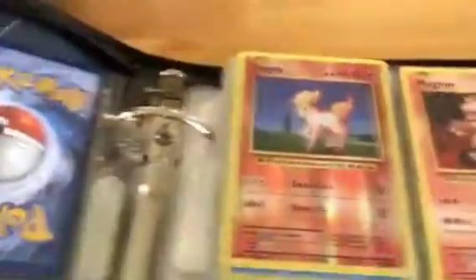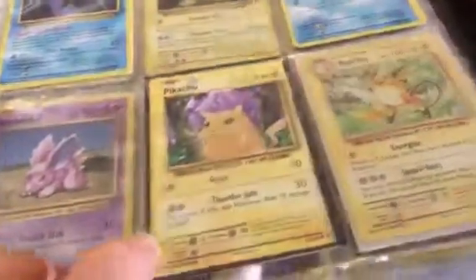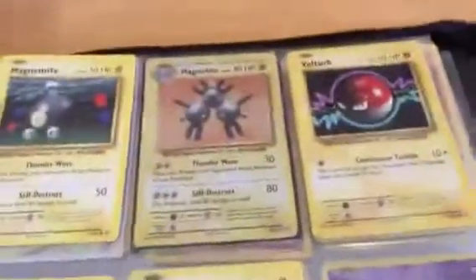Here's a Caterpie Reverse, Metapod, Weedle, Kakuna Reverse, Beedrill, Tangela, Charmander, Charmeleon, Vulpix, Ninetales, Reverse Ponyta, Magmar, Blastoise EX, Mega Blastoise EX, Poliwag, Poliwhirl, Seel, Reverse Rare Gyarados, Staryu, Starmie, Magikarp, Pikachu, Miscut Raichu Hollow, Magnemite, Magneton Hollow.